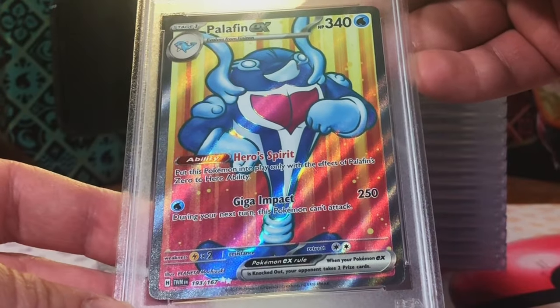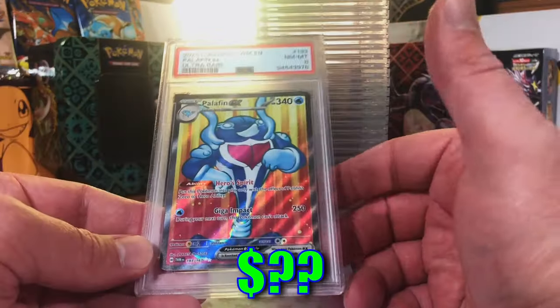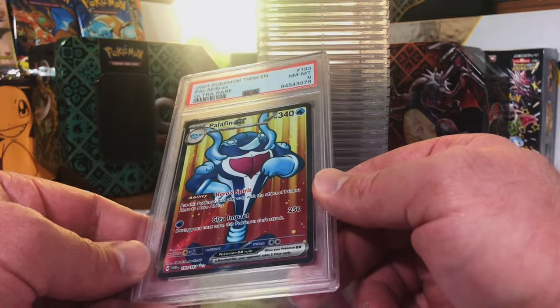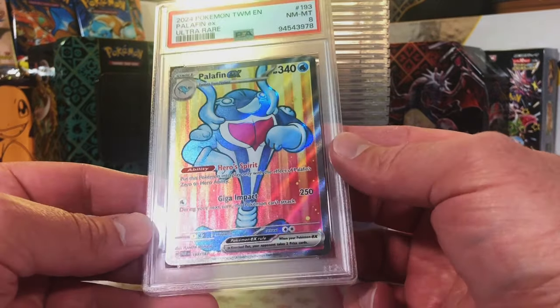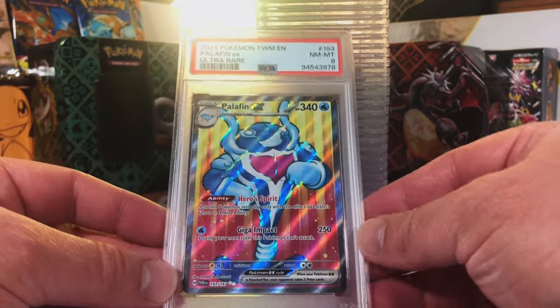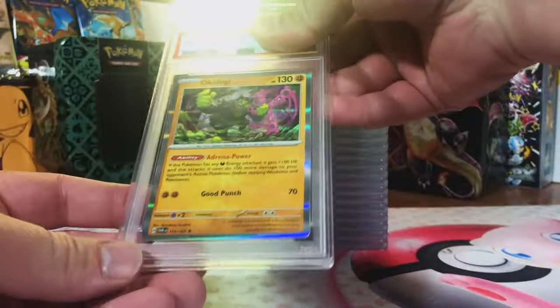Palafin EX Full Art - I mean, 10. Our first hit card to not get a Gem Mint - it's an 8. I would have given it at least a 9, but I'm not a grader, so we'll take it. The streak is broken, but tons of Gem Mint 10 hits already.